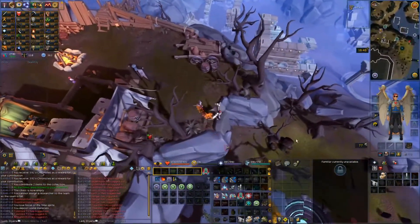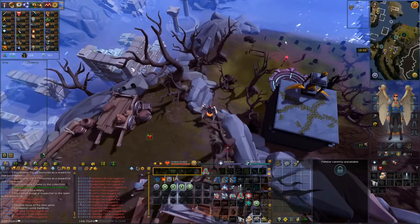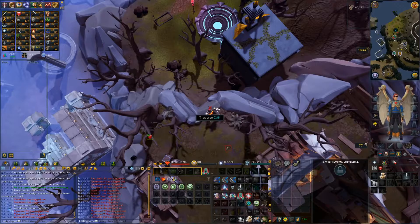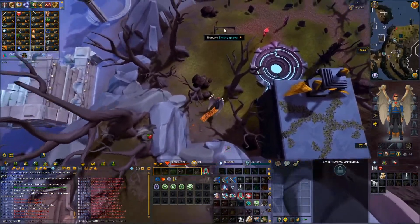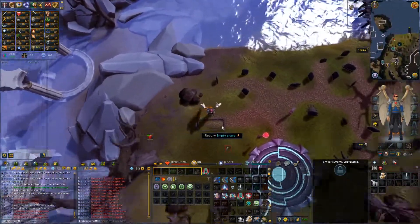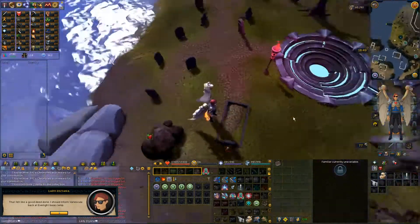Benescula just said that there's some buried remains right there — this is a burial site. How do I get down there? Traverse cliff. I've got my Icine remains in my quote-unquote frying pan. I guess I do it here. There we go. That felt like a good deed done. I should inform Benescula.